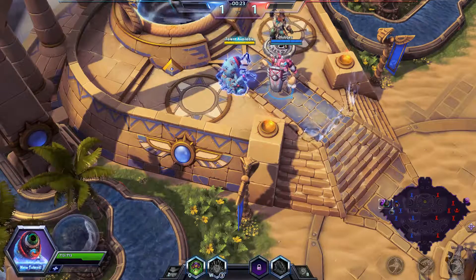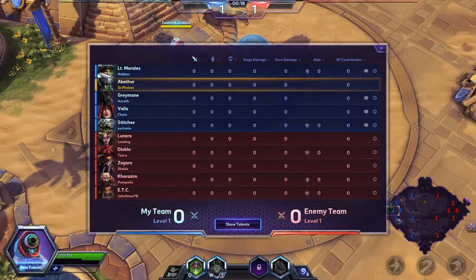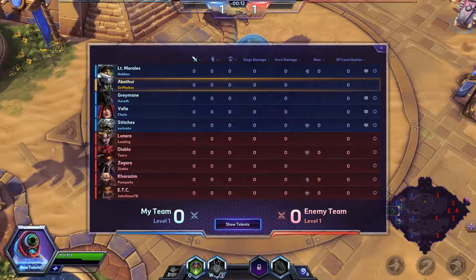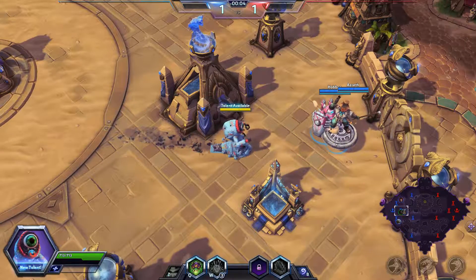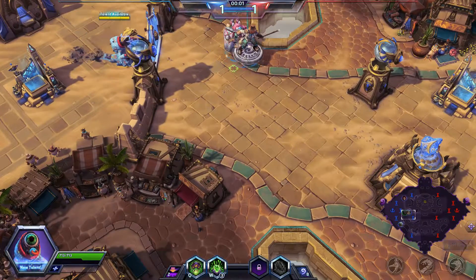Alrighty, so we find ourselves on the Sky Temple. Friendly team is Morales, Abathur, Greymane, Vala, and Stitches. Enemy team is Lunara, Diablo, Zagara, Karazim, and ETC. So, a little better than it was — we'll see how it goes.